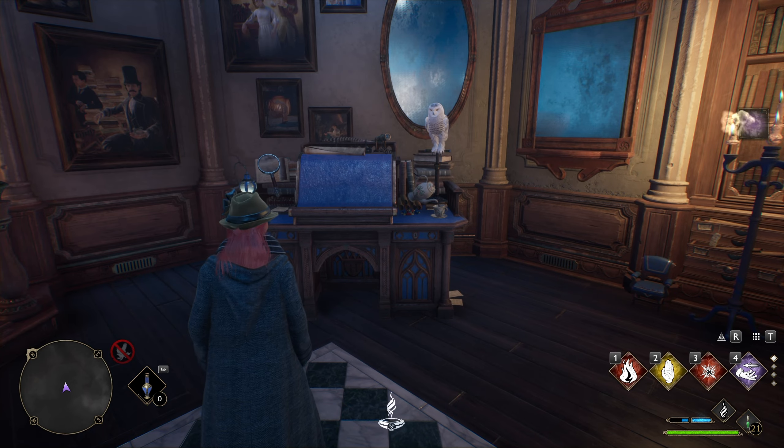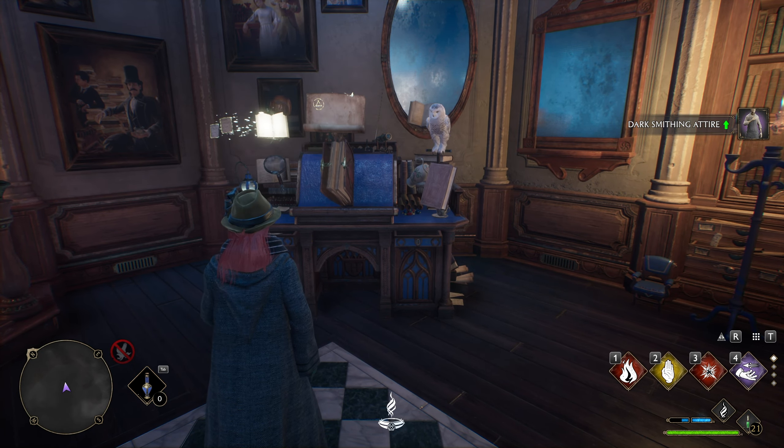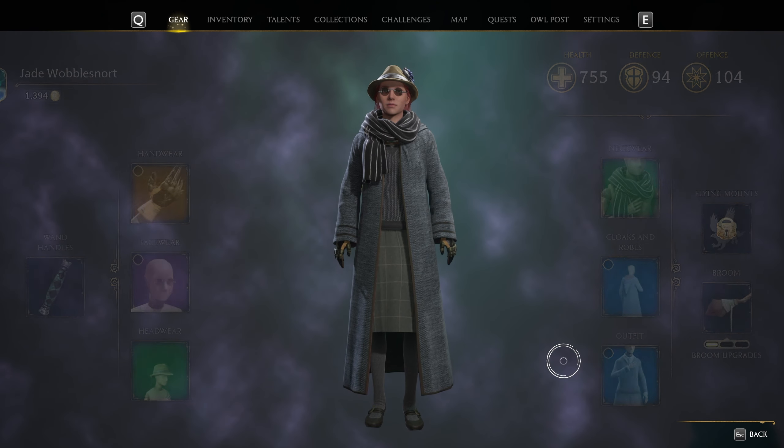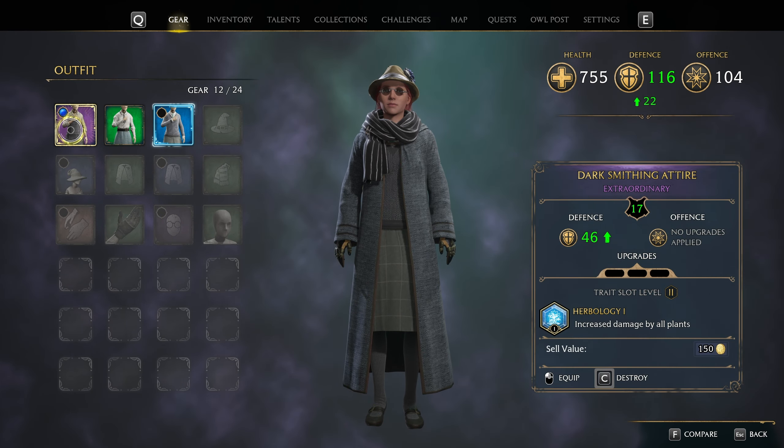We'll identify, and just like that, all of the unknown items in our inventory will be identified. Simple as that. Checking my inventory gear outfit, here it is, and you can see increased damage by all plants. Pretty good.